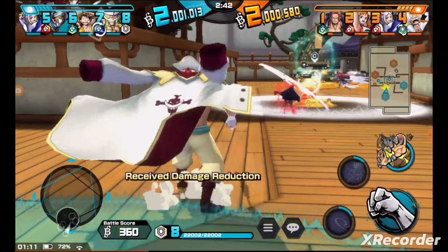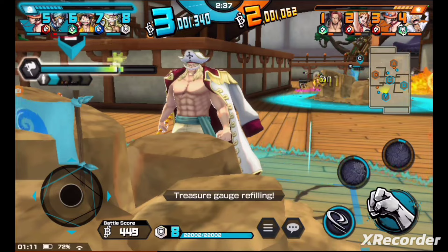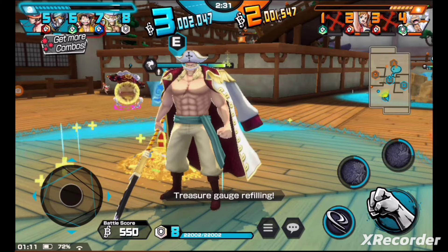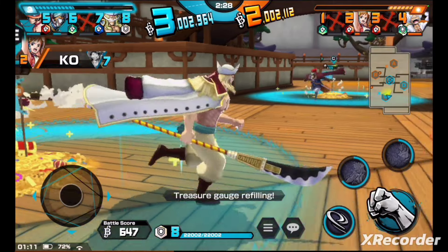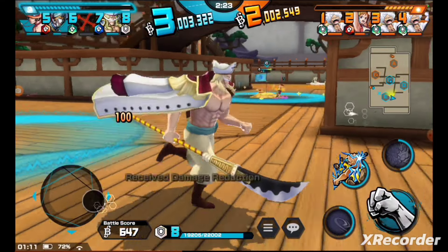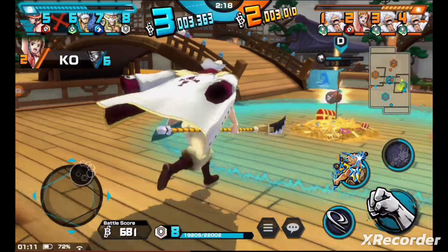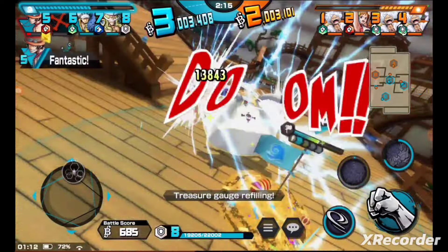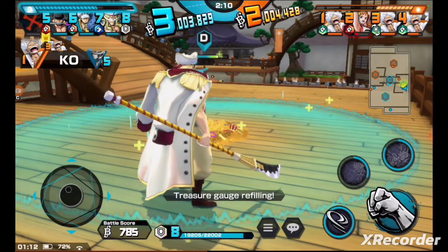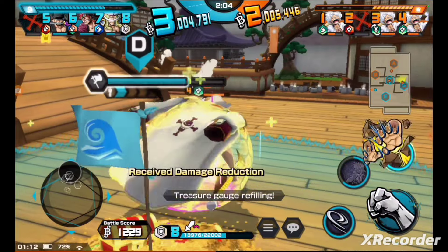As you can see, my team gets the flag but then we end up losing it later on. You want to make sure you're always charging the flag and playing your role as a defender — that's your main goal as Whitebeard. You want to be the defender, but you also have to depend on your teammates, which is kind of the sad thing. As you can see, I'm fighting the Gear 5 and he's pretty tough.